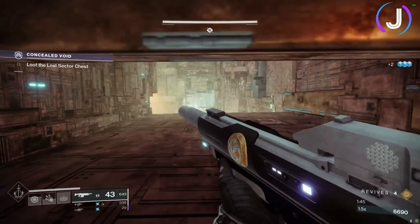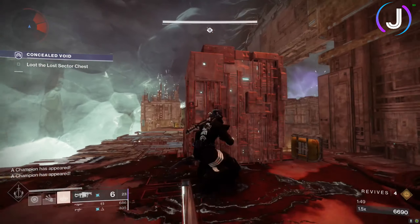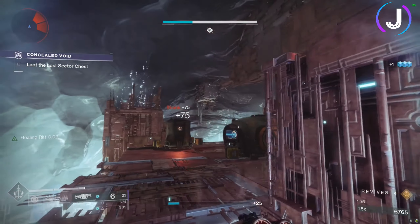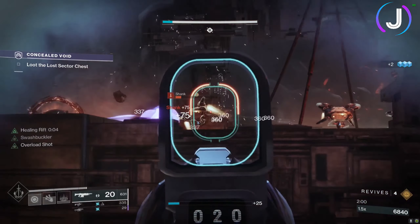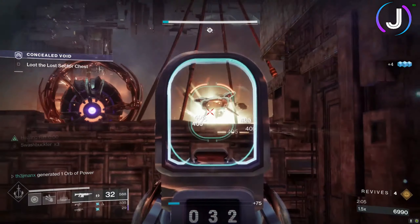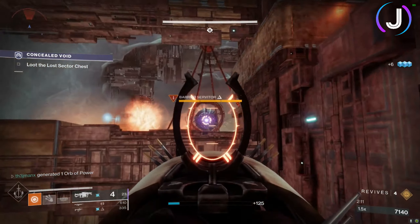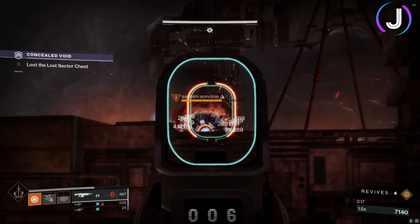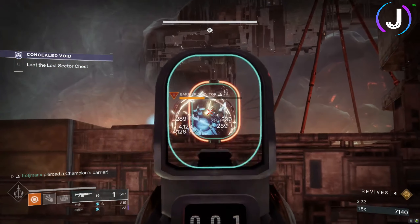When going into the next room: there's an arc captain to your right and a Barrier champion to your left. I suggest popping a rift at the pillar and taking out the Barrier champion first. Hit the champion with the Anarchy for tick damage — he'll pop his anti-barrier shield, then use the Ikelos SMG to stun him, and finish off with the Anarchy. Be careful, he does teleport; use your Anarchy wisely, switch to your SMG, pump two more Anarchies, and finish him off.